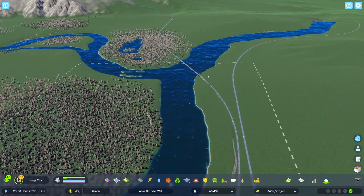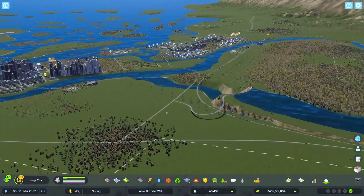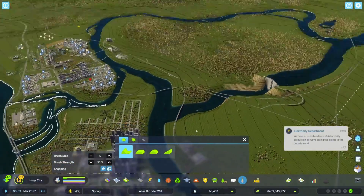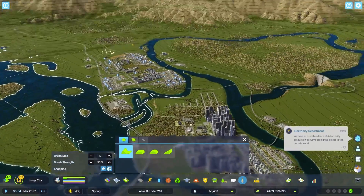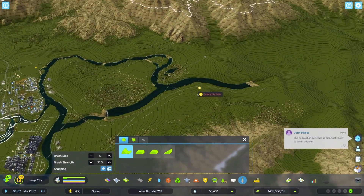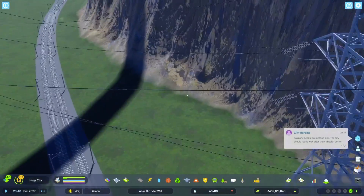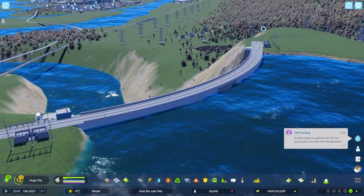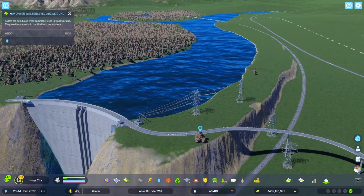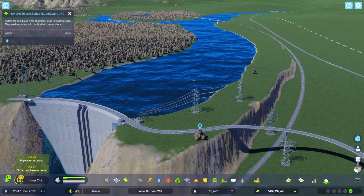Before planning a dam, you need to look at your specific terrain on your map. You want the height difference from the top of your dam to the bottom to be as big as possible. The lowest point you can build to is the white line, which is sea level. The highest point of water you'll find is where the water starts on your map. The level of your original river will pretty much depend on how high you place the dam.